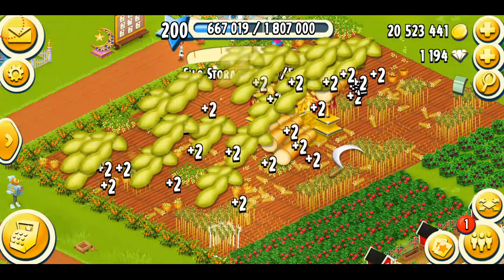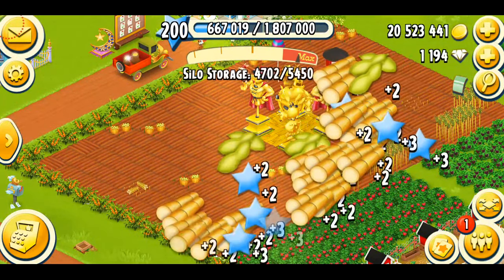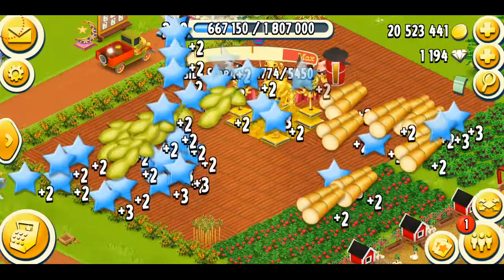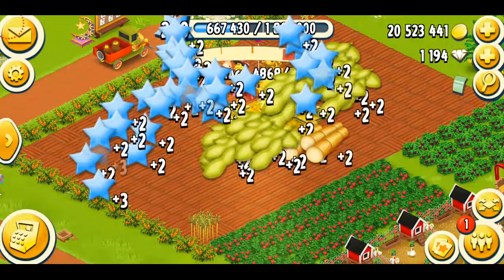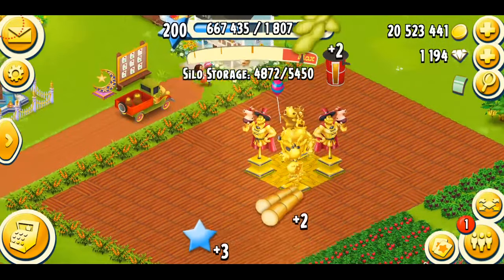Anyway, we're just going to harvest our crops — we've got some sugar canes and soybeans, one of my favorite combinations of crops. Let's see what we get in our expansion items. I think I just got a nail and a wood panel; not really happy about that. We're just going to harvest all of that.